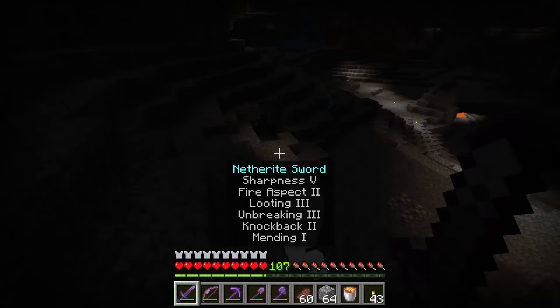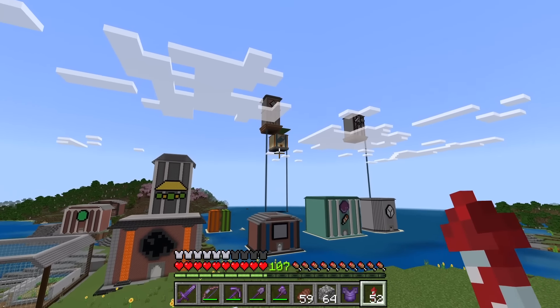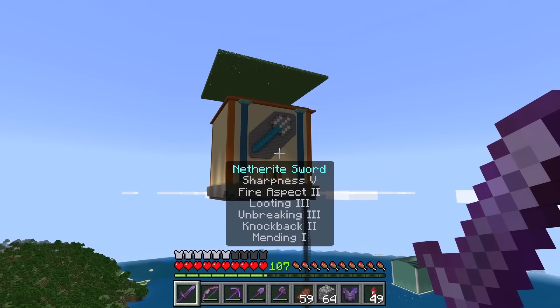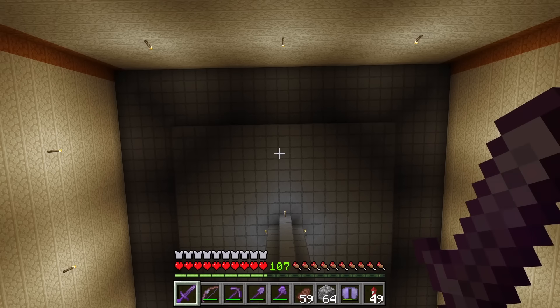Now that I have some lava, I'm going to head back to the surface. Now I'm going to use my trident farm to get some tridents. In this trident farm, drowns will spawn up there, then get pushed by the water stream into the kill chamber.